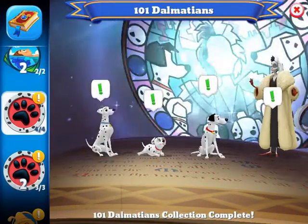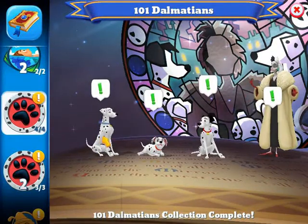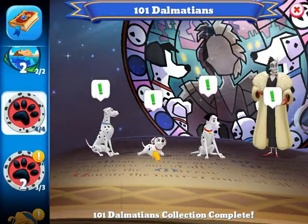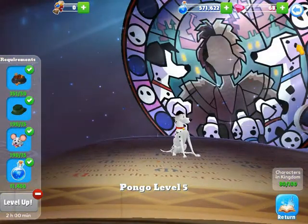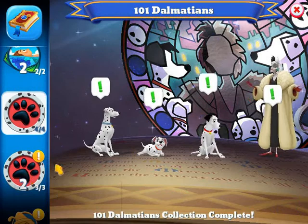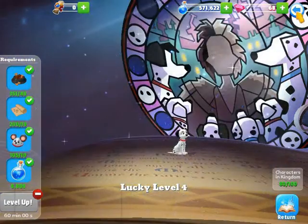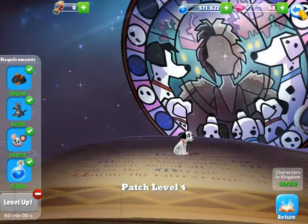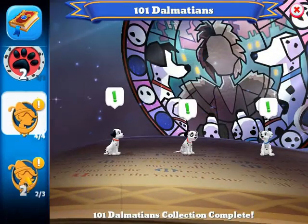For 101 Dalmatians, I have all seven characters. Perdita is level three, Rolly is level three, Pongo is level five, Cruella is level five, Lucky is level four, Patch is level four, and Penny is level four.